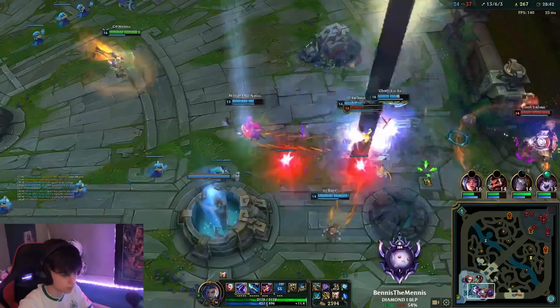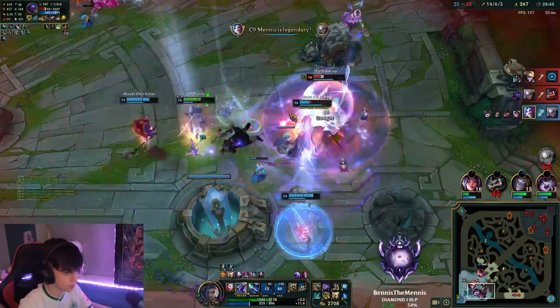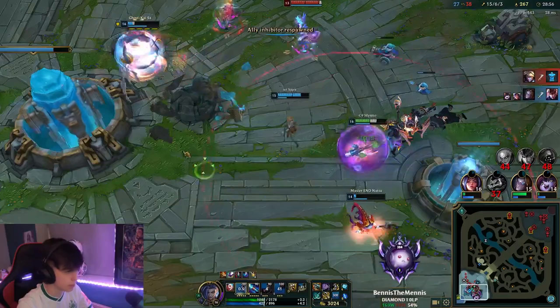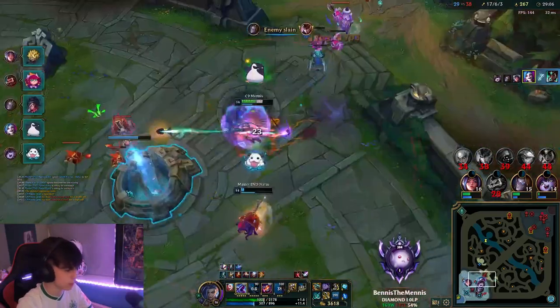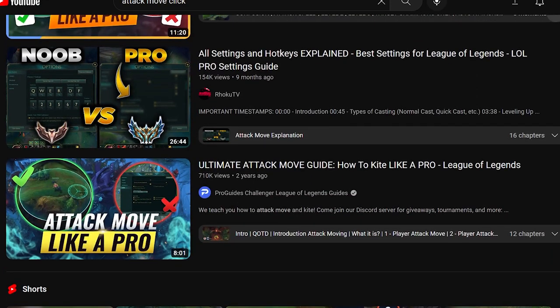Today I'm going to be talking about key bindings and why you should not be using the A key when kiting, but instead use the X key. This is very much opinion-based and preference, but I think if you learned this and ingrained it into your brain and tried to replace the A key with the X key, it would massively pay off for you in the long run as an ADC player or ranged player in general. This is specifically going into why the X key is the best key to use, just logically.